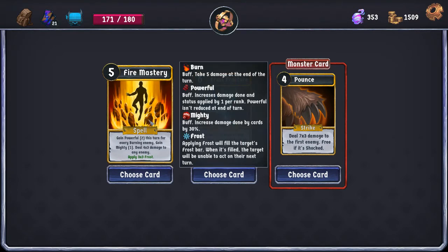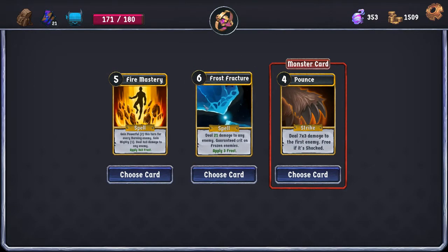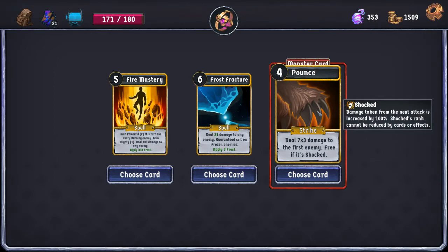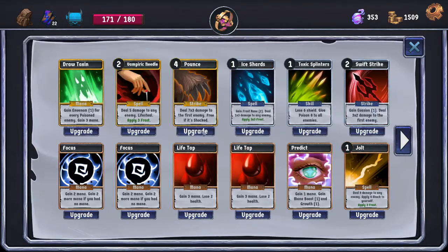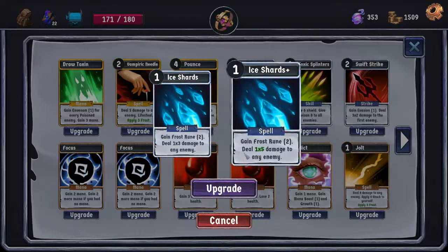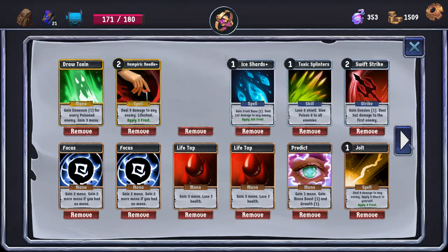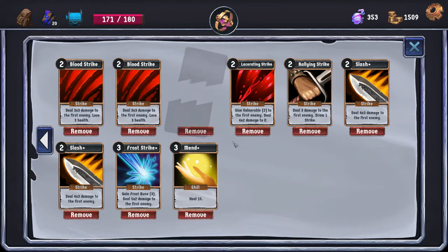We're no longer setting things on fire and I don't like that a ton. This is a guaranteed crit on frozen enemies, but it's just so much mana. So we're taking the Pounce and we're probably immediately cutting it. The fact that it's free if shocked is nice, but we're not shocking enemies. I think we're upgrading Ice Shards Plus — it's more flexible and always will have the Frost Rune. I think the Vampiric Needle upgrade makes sense too. We just need more healing because we just haven't found any. We're going to remove the Pounce and we're going to remove the Firebolt, because those are our two weakest links.